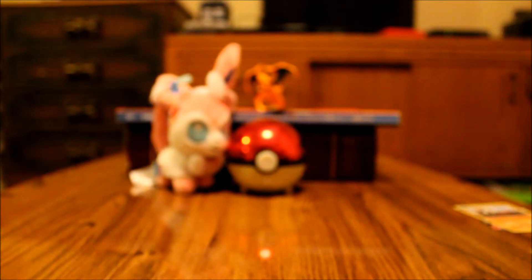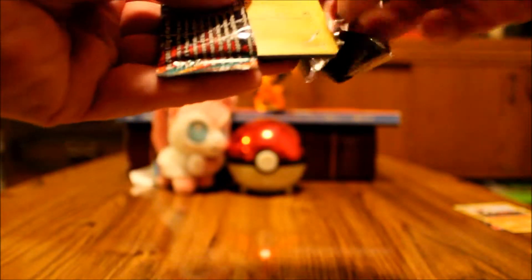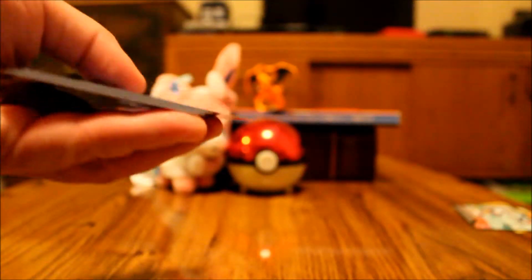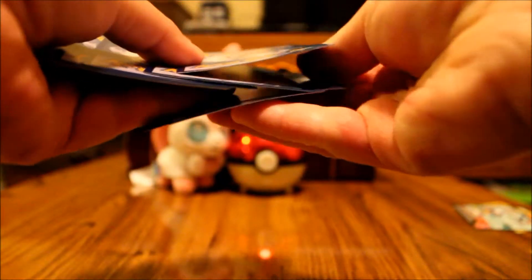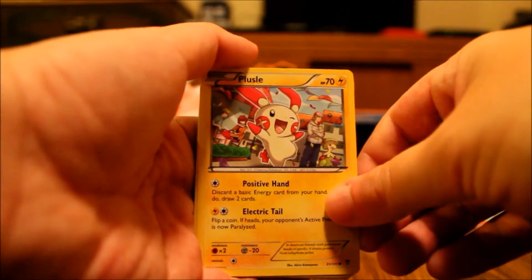All right, so we're on to the final pack for the day — Mega Lucario Furious Fists. Still no holofoils yet. I'm a little disappointed, but hey, the Eevees will make up for it. We're going to start off this bunch with a Plusle.